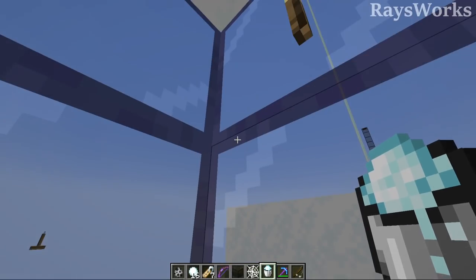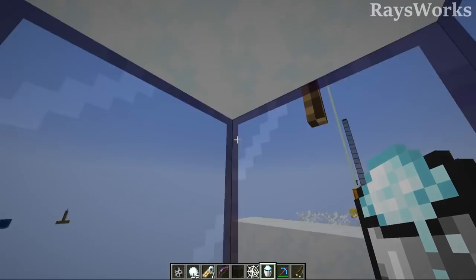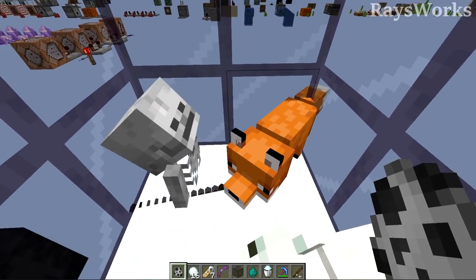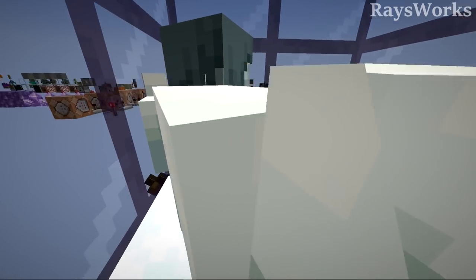Despite being able to walk through it, powder snow diffuses light — it lets light through but reduces it. Mobs that are inside powder snow will not take any sunlight damage, like this skeleton shown here.